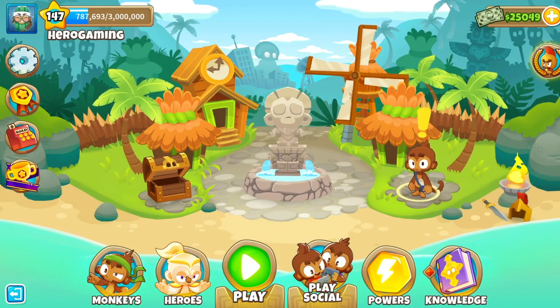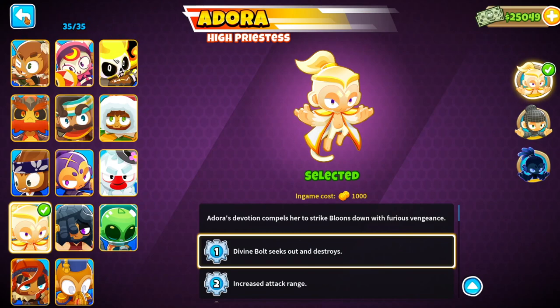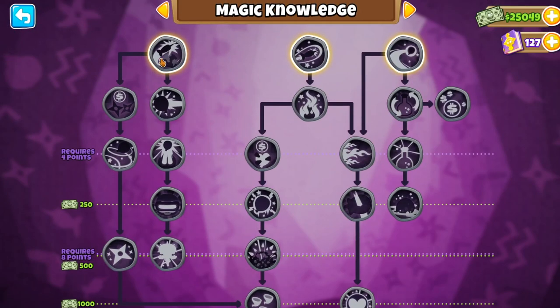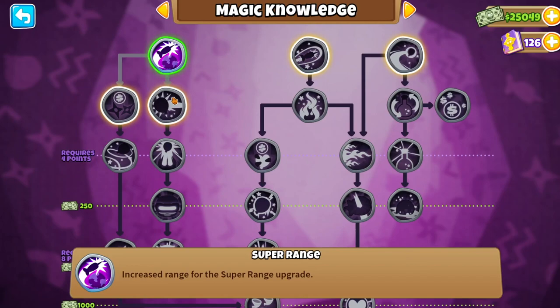For this achievement you're gonna need to get Adora as your hero, and you're gonna go into your monkey knowledge. Now I reset my monkey knowledge for this video. You're gonna go into magic and you need to unlock these right here.